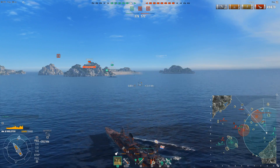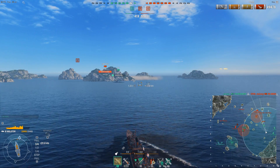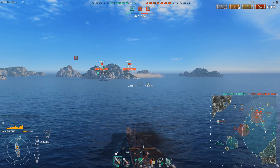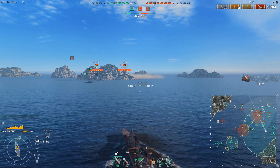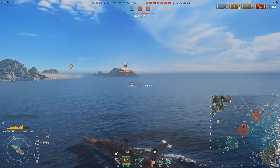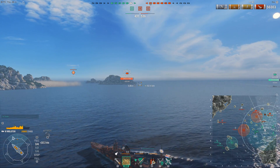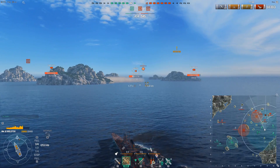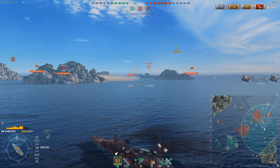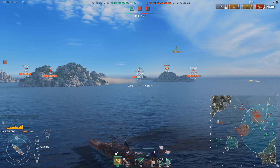I shot where this Fiji was shooting, but I think he's shooting too much to the right. I think his torps are too much to the right as well — I'm pretty sure this Gaede is right next to this island. I throw a volley in there and I do in fact score two hits, so my guess was pretty much on point on where the Gaede was. It looks like he's gonna sit in the smoke though, so I switch to AP for the Nurnberg who looks like he's about to come around the corner. Broadsides on cruisers means you want to use AP.